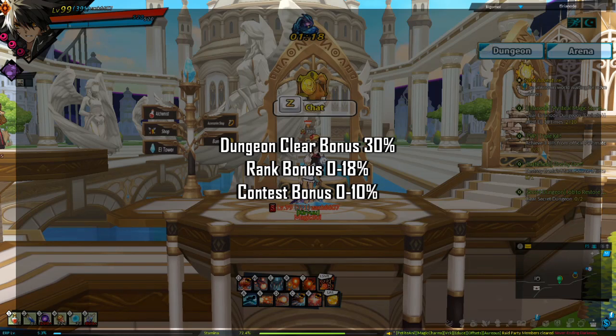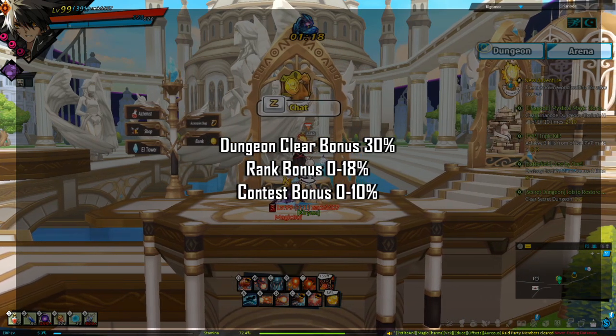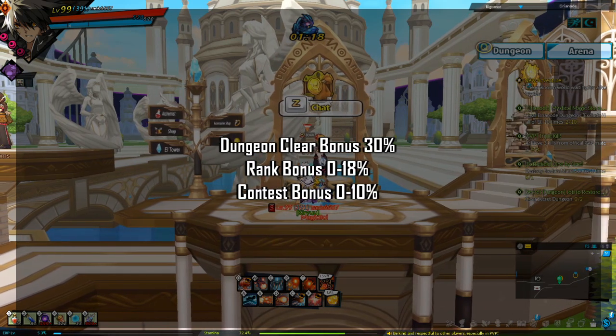When you clear a dungeon with no form of EXP gain, you get the following EXP bonuses: dungeon clear bonus, rank bonus, and contest bonus.